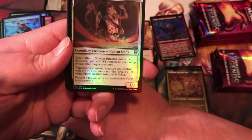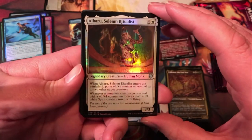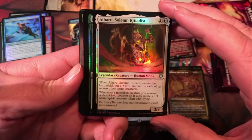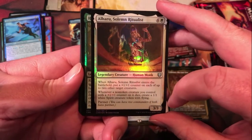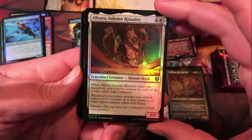We've got Alharu, Solemn Ritualist. Enters the battlefield, put a +1/+1 counter on each of two other target creatures. And whenever a non-token creature you control with a counter on it dies, create a 1/1 white spirit. So that definitely could do some cool things in a token build.